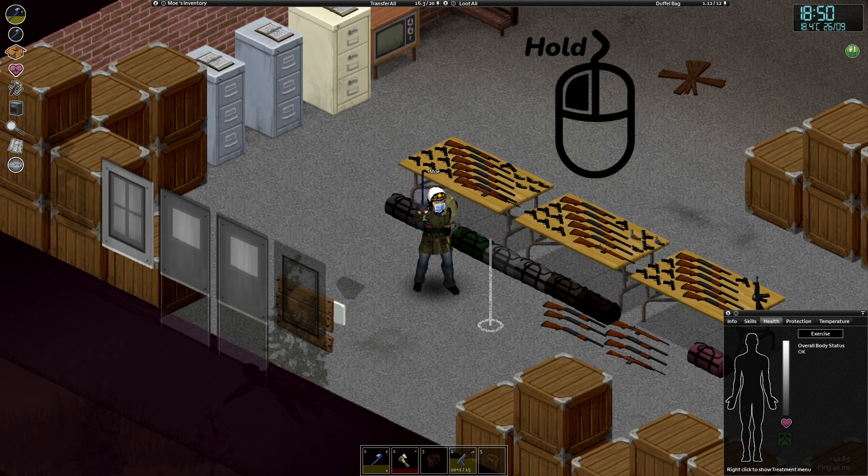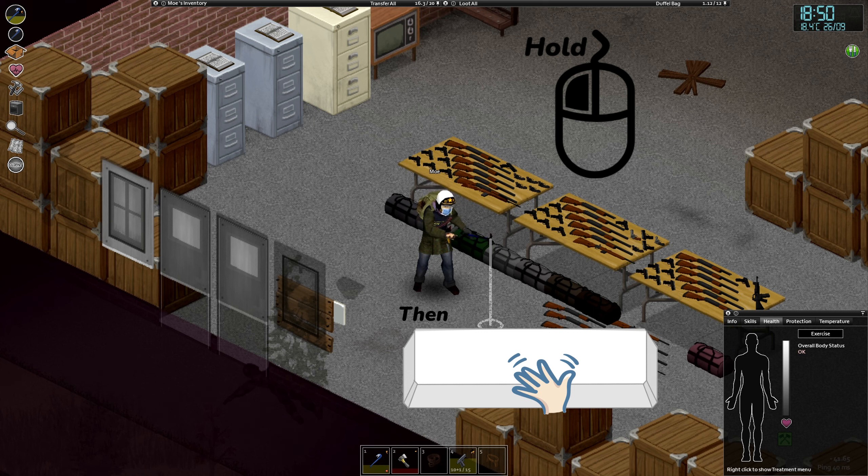You need to start swinging your weapon at least once, and right before one of your next swings starts, you start pushing your spacebar key very quickly. You need to spam it.